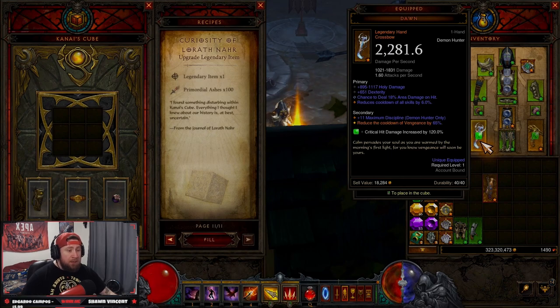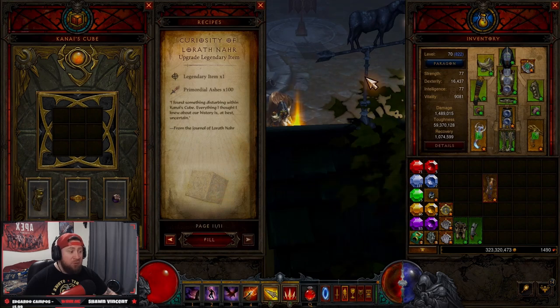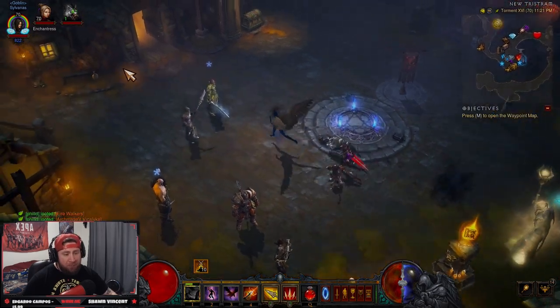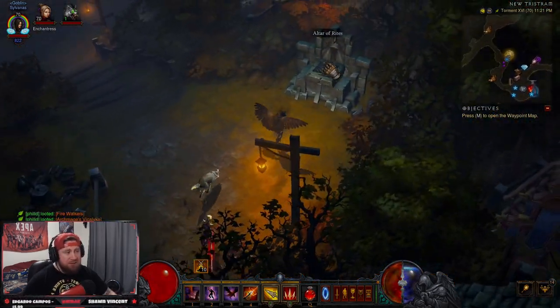So if you don't get the stat rolls that you need, you just have to re-roll it — meaning it's no longer a primordial ancient item and you have to do it all over again. This can be really tough especially early on, because the drop rate for primal ancients is very, very low.